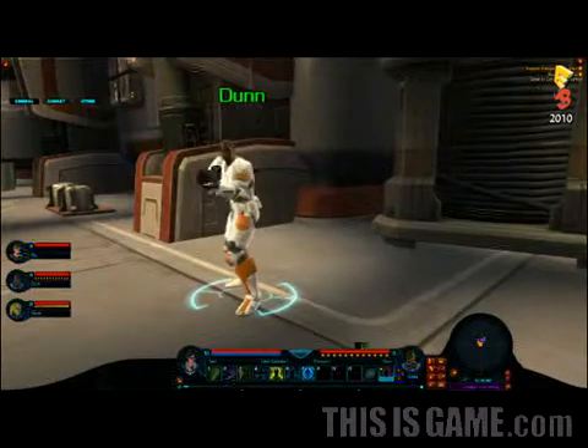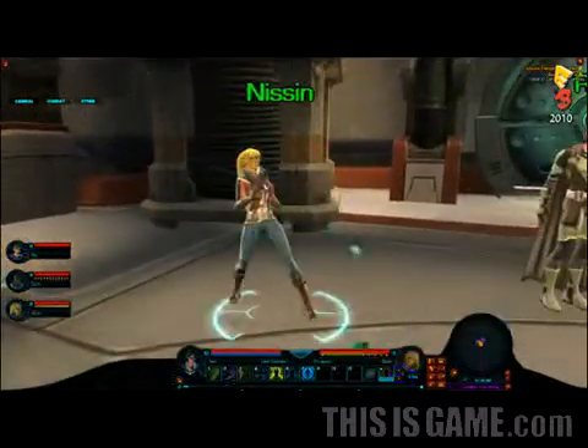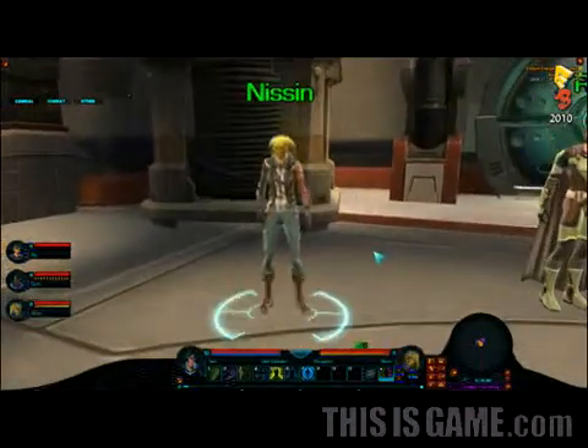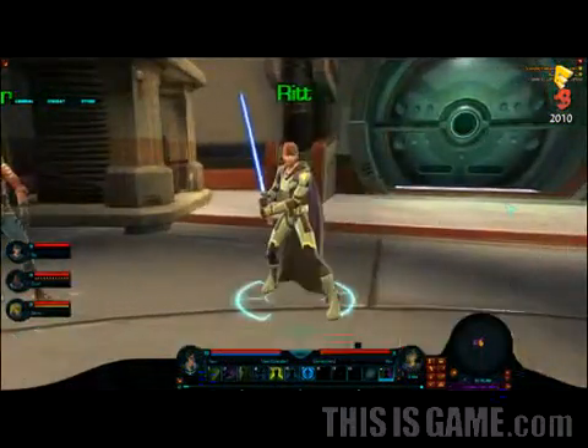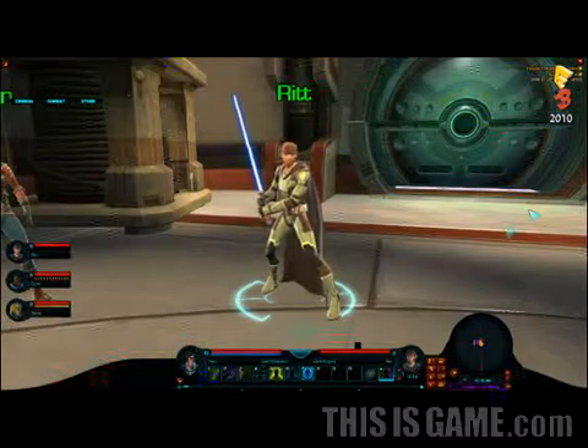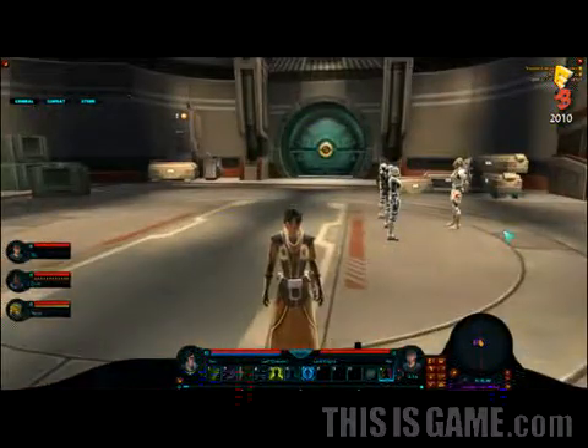Next we have a Smuggler. The Smuggler is going to be providing a little bit of firepower from cover, kind of around the fringe of the battle. And then we have our Jedi Knight. The Jedi Knight is going to be doing a lot of melee damage up close. He's going to take care of all the secondary enemies while the Trooper focuses on the main enemy.